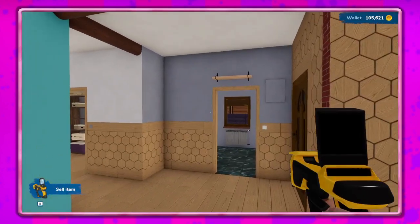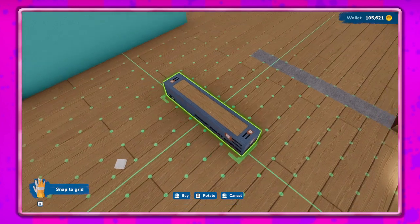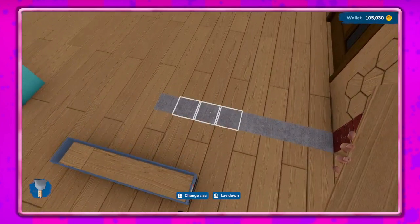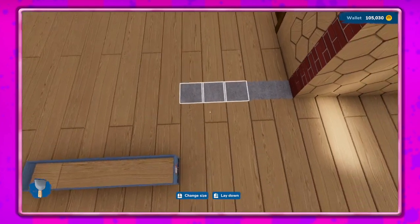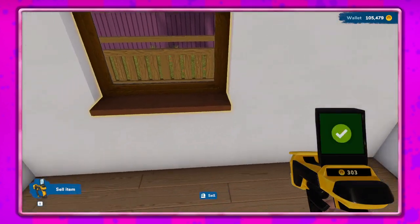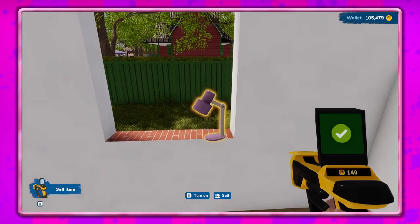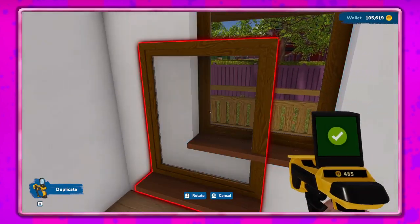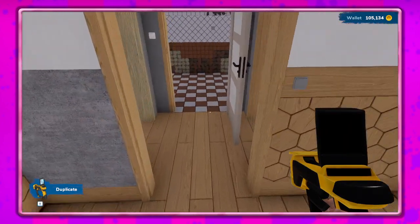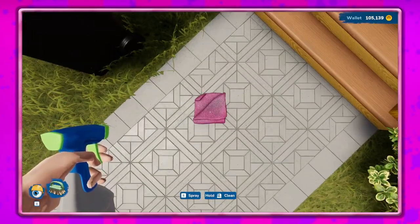If you hit R on the sell tool and do Copy, then click and hold on a floor or wall, you can get to the 'Buy' option — that's super cool and makes it much easier. I also wanted to show the Duplicate feature. Hit R and go to Duplicate. I really wish there was an undo in this game — that would be really nice.